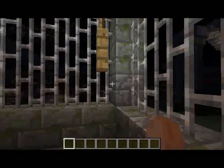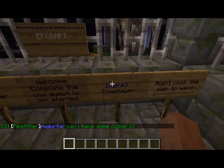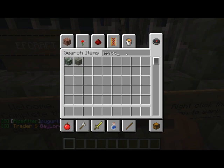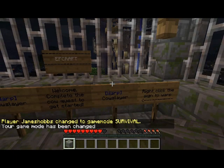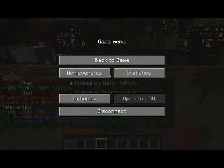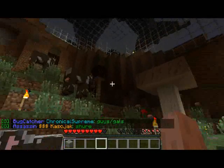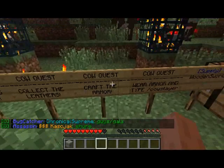When you join, you're going to be placed in this cage here. You can read the signs if you want, but the main thing is you've got to right-click this sign. When you right-click it, it will teleport you to the first quest. In the quest, you basically have to collect leather by killing all these cows here. Once you get all the leather, you craft a full set of armor and then you type 'cow slayer'.